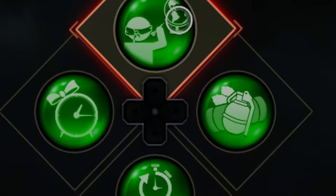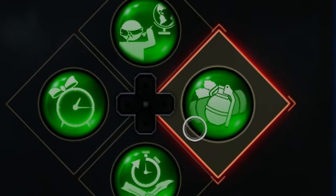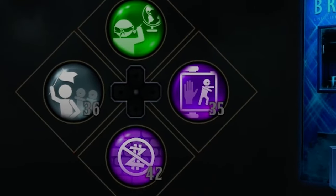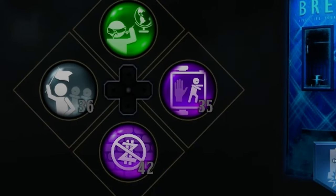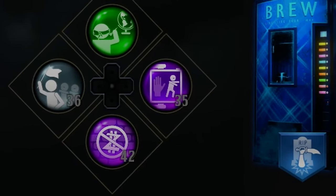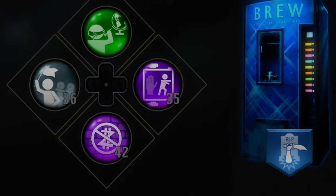For your elixirs you want to run Anywhere But Here, Temporal Gift, Arsenal Accelerator, and Equipment. If you have mega elixirs and you don't mind wasting a couple, then elixirs like Control Z, Undead Man Walking, and Wall to Wall Clearance — those three will help you out a lot in this easter egg.